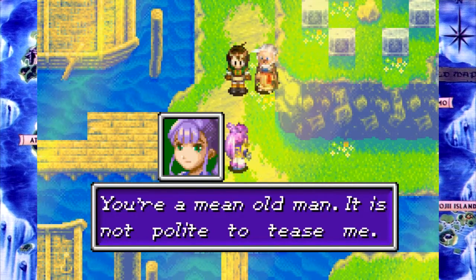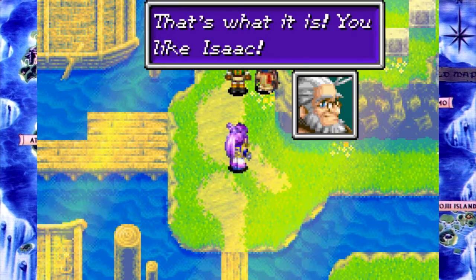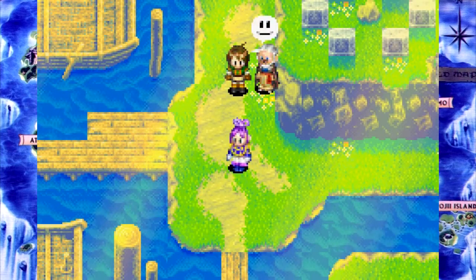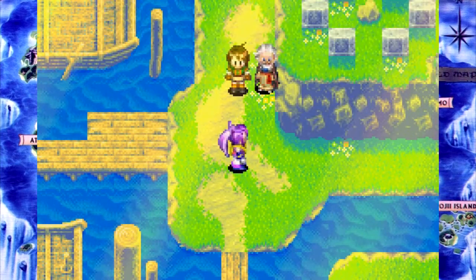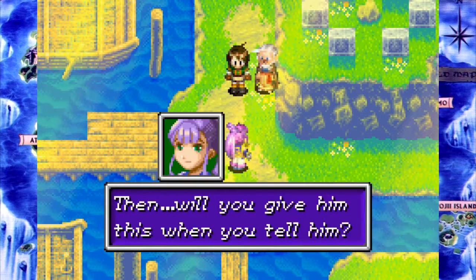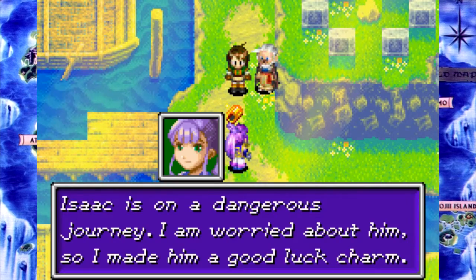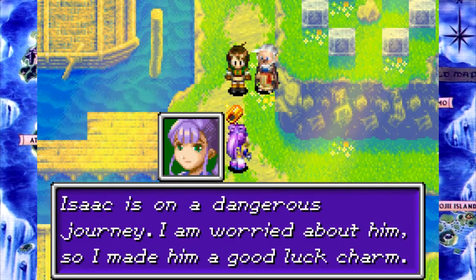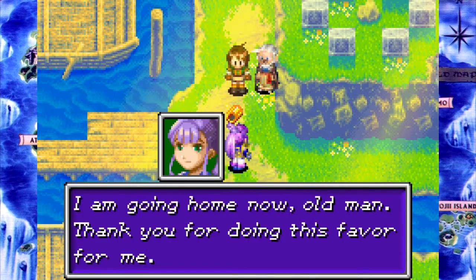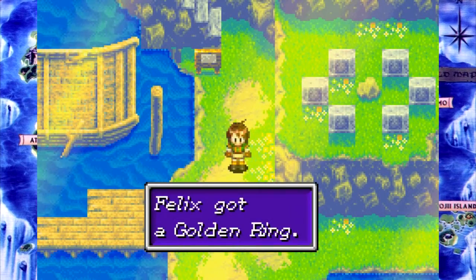You are a mean old man. It is not polite to tease me. Oh, Krayden! You are so terrible! Isaac is on a dangerous journey. I'm worried about him, so I made him a good luck charm. We got the Golden Ring!